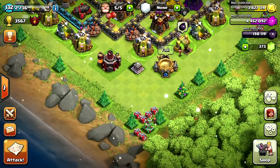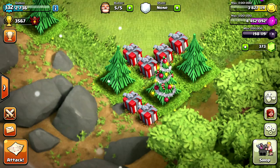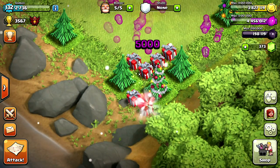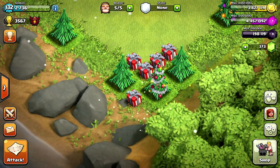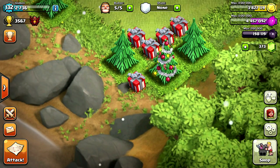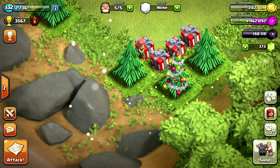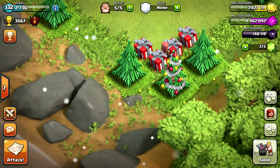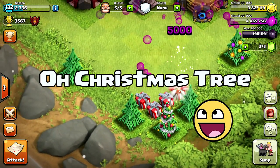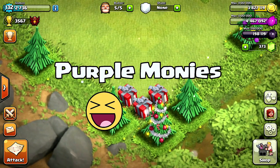We've got bunches of presents — check it out! I want to open this chest and see what it does. It's still sparkling! Oh, it's giving out gold and resources. I feel like singing a song — Oh Christmas tree, Oh Christmas tree, you give me purple monies!